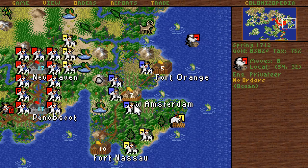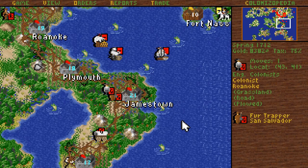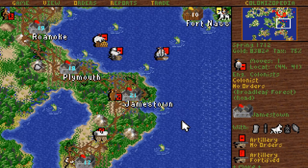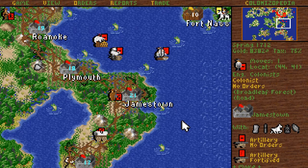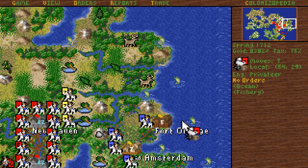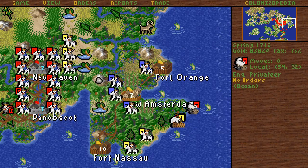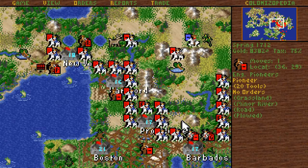Making peace with Frenchy is gonna be difficult — oh, maybe not. They actually did have a colony up there I can destroy. 28 sugar — that was not much of a loot.